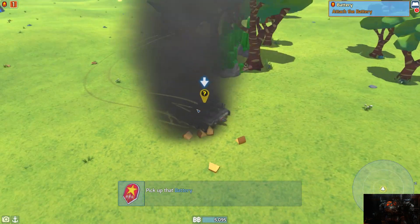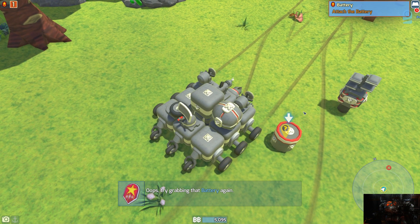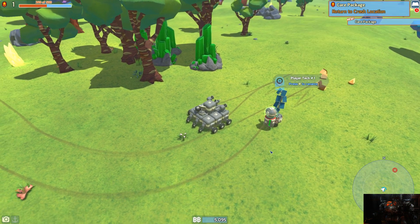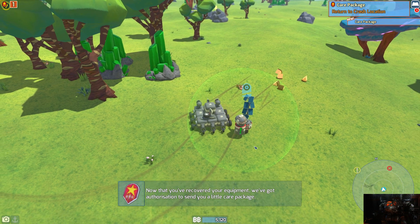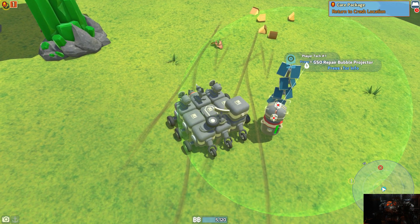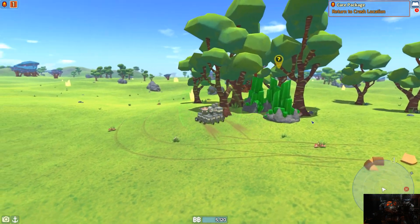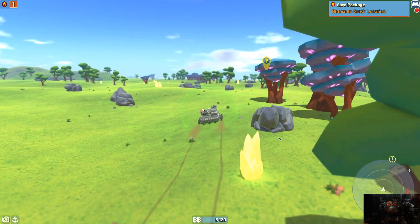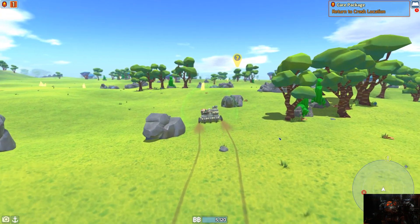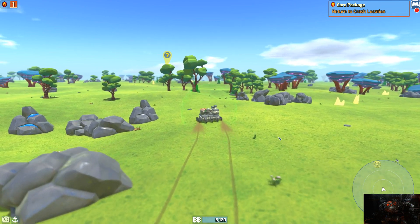I've also noticed that since the most recent update it almost seems easier to actually collect parts now. I think they've changed the despawn time frame. Now we gotta return back to where we actually started, which is kind of cool — usually it doesn't do this. It's actually going to start you off exactly where you started, make you run around and get your parts in almost a circle around your spawn point, and then drop off a care package with a ton of parts for you to utilize before you go off and start your missions.